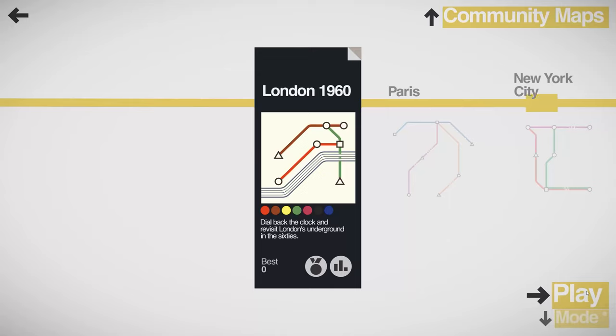Hello everyone and welcome back to Tooth and Scrubs Gaming. Thank you so much for joining me here today in Mini Metro. We're going to be checking out London in the 1960s. Let's get back to the Austin Powers era and dial back the clock to revisit London's underground in the 60s. Let's go ahead and click play.